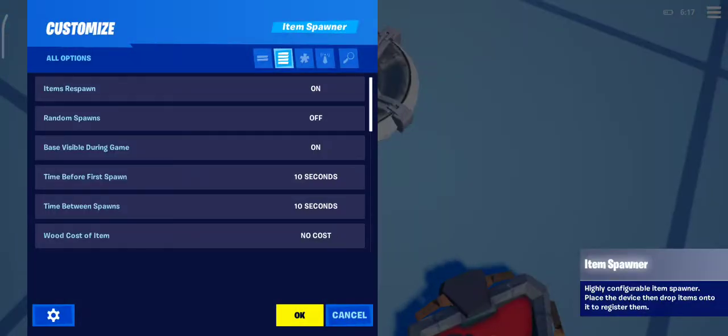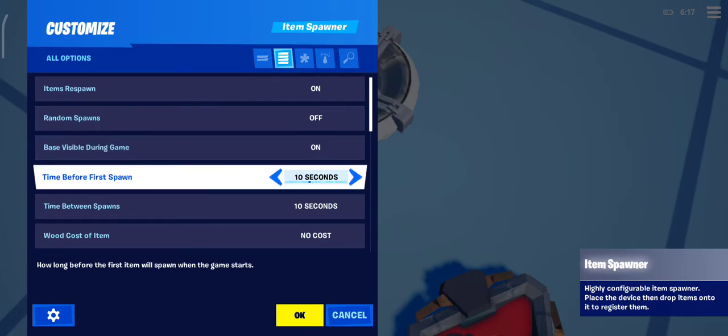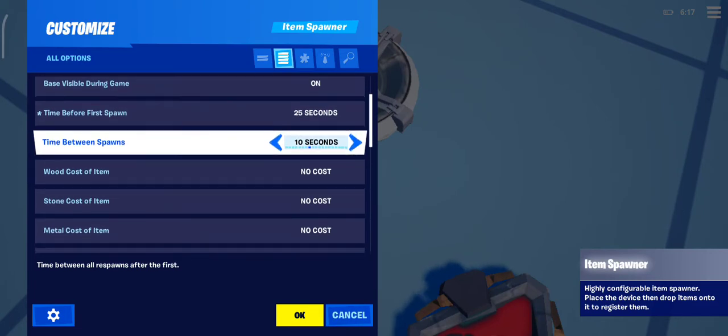Item spawner is whether you want an item to respawn or not. Random spawns — you want it to be random; this is how zone rewards or loot are sometimes random, sometimes they use an item grantor. The base should be visible if you want it visible. Time before first spawn — do you want it to wait 10 seconds till the first gun spawns, or five seconds, four seconds, instant, 25 seconds?